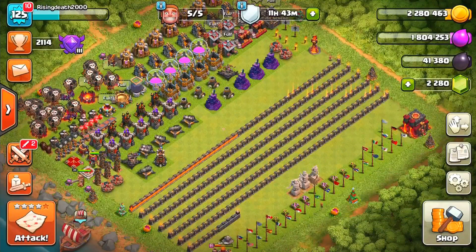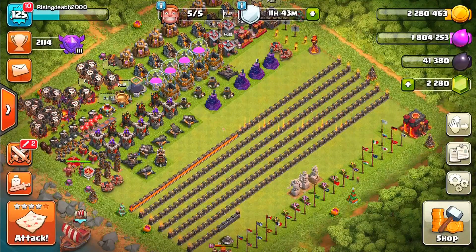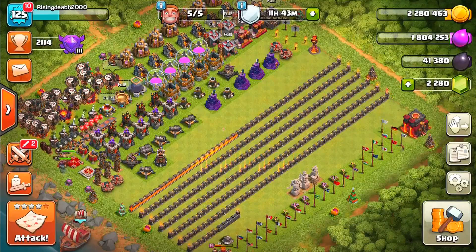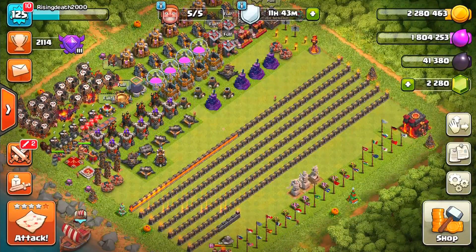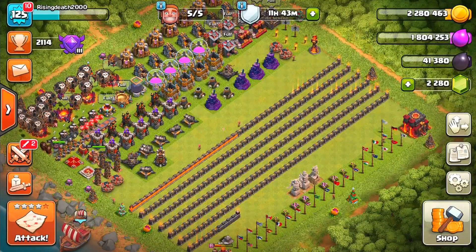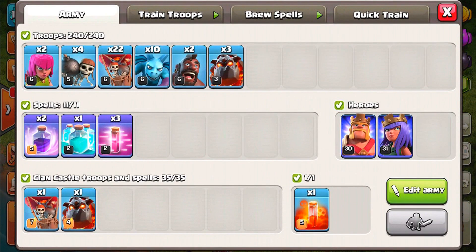Hello guys and welcome to today's episode where we're going to be doing a mass heal wizard attack strategy, which is going to be a ton of fun. You may wonder why we have balloons in our army composition — that's because our army is actually a lava loon strategy with two haste spells, a clone spell, three heal spells, a lava hound, and a balloon in the clan castle, with both our queen and king.